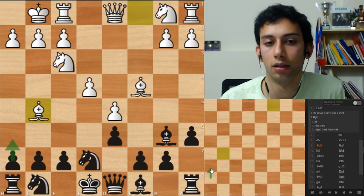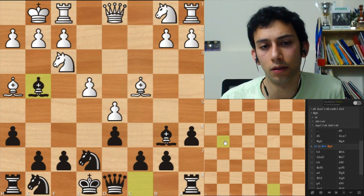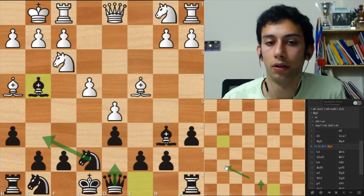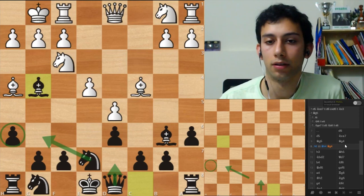So Bishop G5, Bishop G4 looks sensible. I would consider H6 first - just to ask his bishop where he wants to go. Let's just demonstrate H6, Bishop H4, and probably now Bishop G4. I'm not sure if there is a difference but it feels a little bit more precise because you gain a tempo. Would you think about castling on the queen side in this spot? Yeah - if I had two moves I would go Queen D7 and Knight G6 with tempo on the bishop.